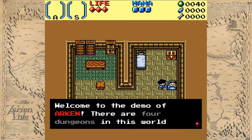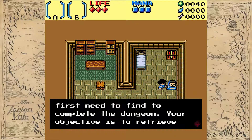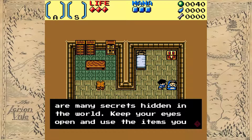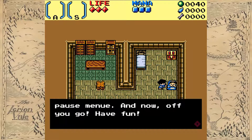Welcome to the demo of Arken. There are four dungeons in this world waiting for you to explore them. Each dungeon has its own special item you first need to find to complete the dungeon. Your objective is to return the four relics of this world to stop Taurus from destroying it. There are many secrets hidden in the world — keep your eyes open and use the items you find.